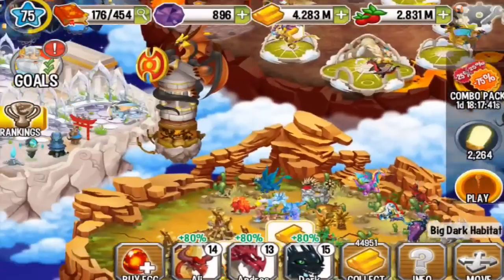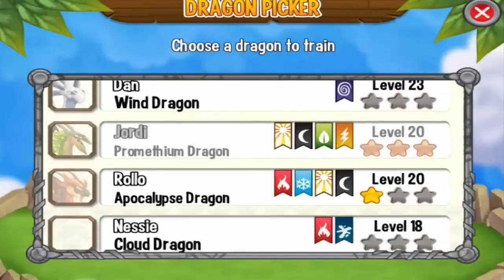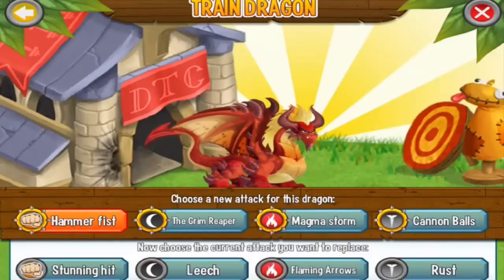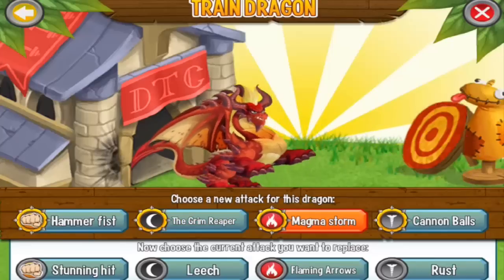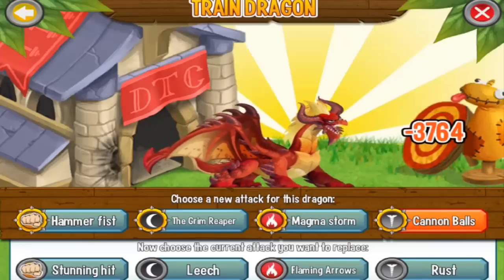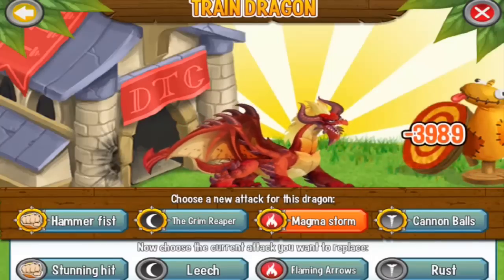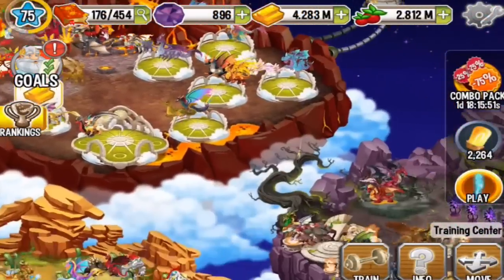Alright, let's go to the Training Center and find the Demon Dragon. We can train this dragon with the Hammer Fist attack, the Grim Reaper attack, the Magma Storm attack, and the Cannonballs attack. As you can see, the Magma Storm attack is the most powerful attack you can train this dragon with.